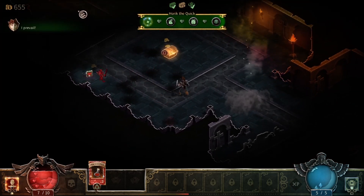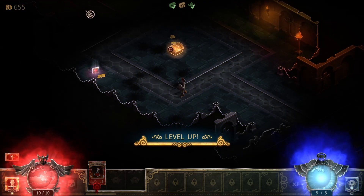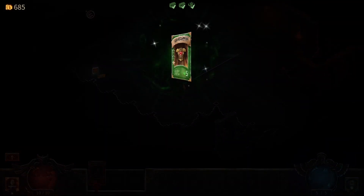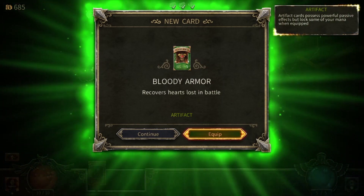At its core, Book of Demons is a deck-building card game, and you can find new cards in each of the game's three main dungeon areas. The cards serve as your weapons, armor, potions, and buffs, and there are common, magical, and legendary variants. The cards allow you to tailor your character across three different classes.